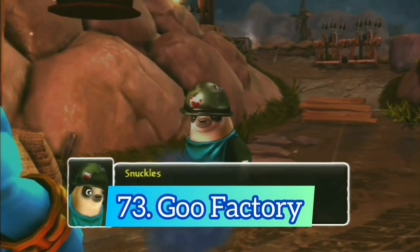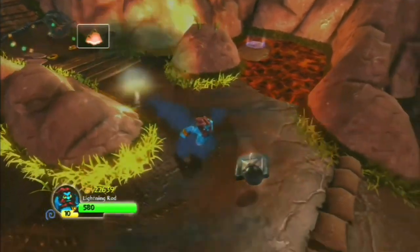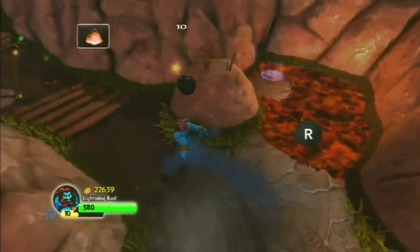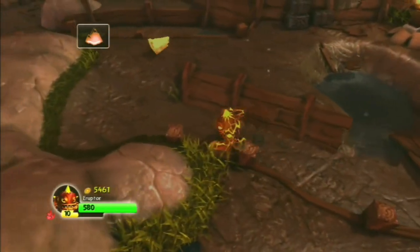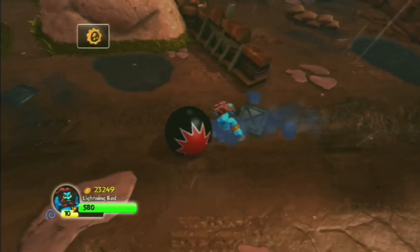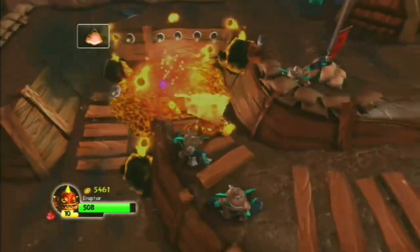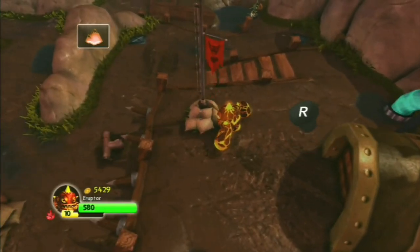Next up it's another Spyro's Adventure level — the Goo Factory. This is straight up the same as Battlefield but much better. It's really weird that this level has a war theme but it works really well — while I dislike the bomb rolling it's still really fun fighting against the trolls, and I like that raising flag part at the end.